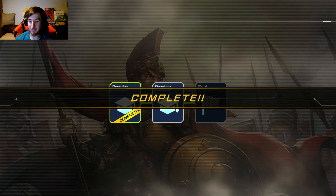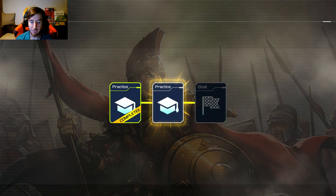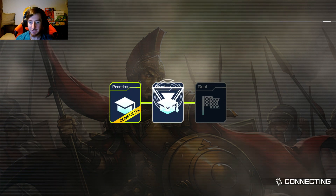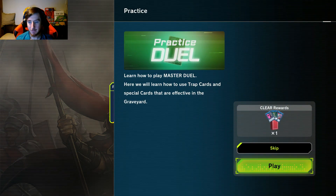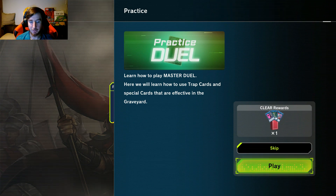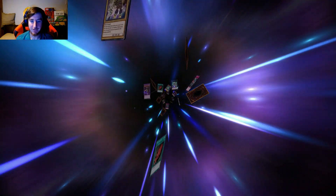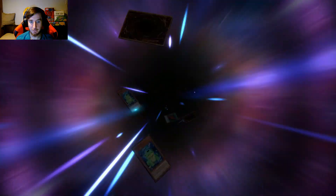A valuable gemstone with a mystifying glow — you can use these at the shop to purchase card packs and accessories. Okay, that was the tutorial. Now we're gonna get a card pack if we win this next one. Learn how to use trap cards and special cards that are effective in the graveyard. This seems pretty simple. Now I'm sure it's gonna get much more complex, but that's okay.